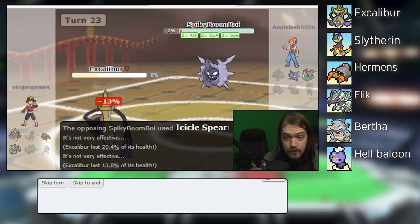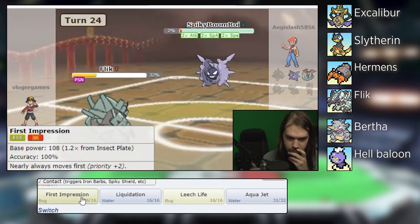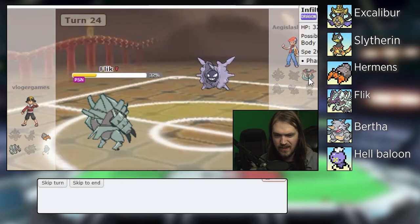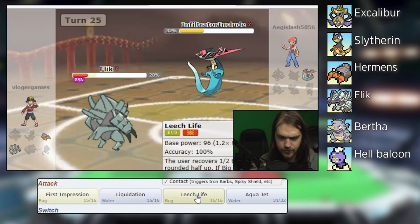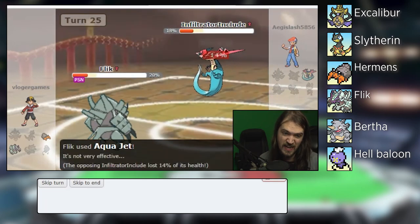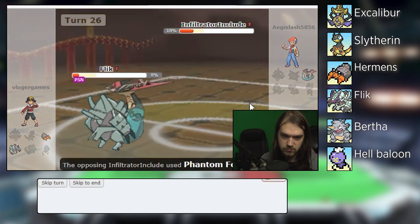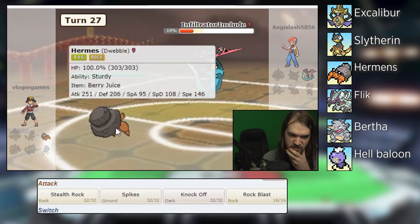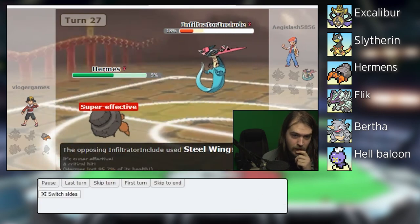Thunderbolt at least — what? Priority, I need priority. I can probably take you out with Shadow Sneak — I cannot take you out with Shadow Sneak. That is going to be an issue with Dracopult. I might lose at the last minute. I still have First Impression, I can take out Dracopult. The thing I worry about is Infiltrator on Dracopult, which is a bit of a weird name honestly. I turned out — not even close. I've got Aqua Jet which won't do a lot of damage but at least it's something.